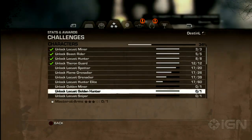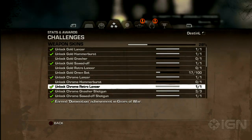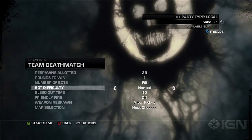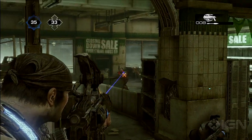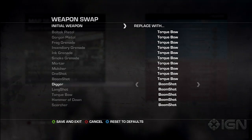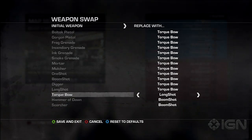Gears 3 multiplayer has a bunch of challenges and unlocks. Something helpful to know is that you can gain multiplayer levels and unlock skins offline. If you feel like a cheat, set up a private match, turn the bot difficulty to casual, up the number of respawns, and go to a small map like Checkout. This is a good way to experiment and unlock multiplayer executions for each of your guns. If you want to work on a particular gun, press the back button on the map selection screen and set all the guns to the one you want.